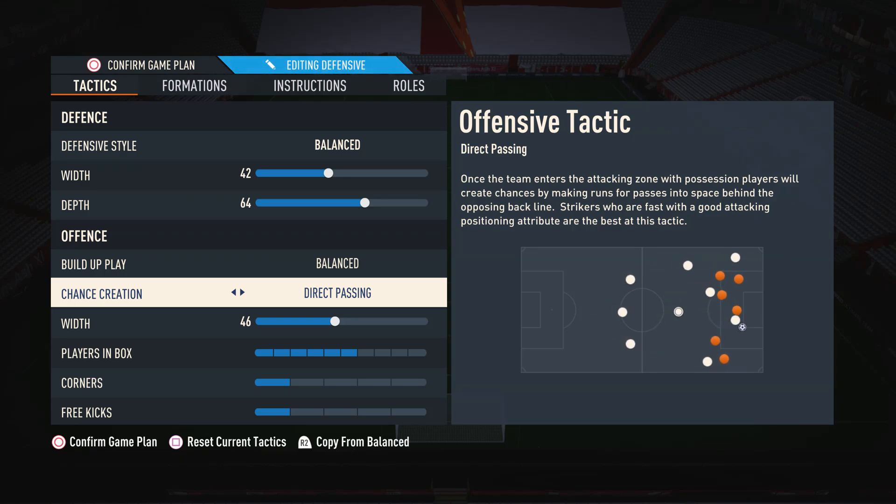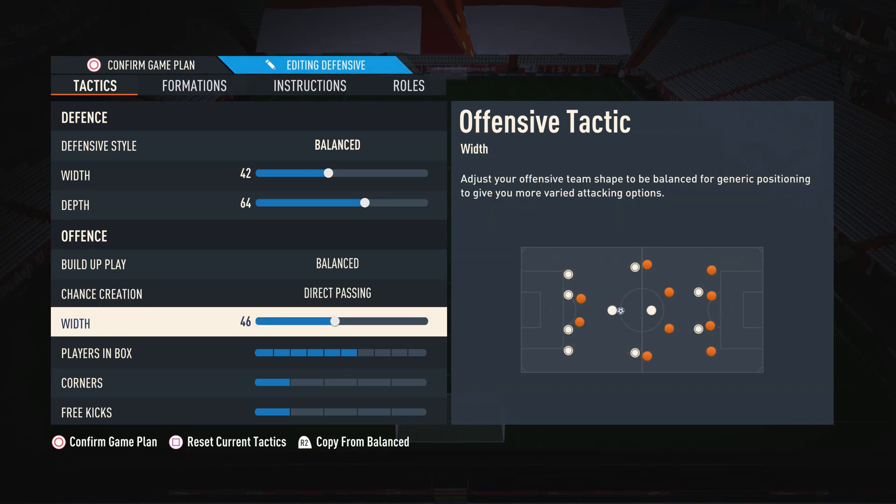Moving on to chance creation, an absolute must in my opinion is direct passing. Direct passing makes your attacking players bunch up against the opposition defenders, meaning you can do the very overpowered 1v1 isolation plays to create as many chances as possible. Players will also make those extra movements into the penalty box so you can get off that extra pass to guarantee goals and minimize the RNG of the goalkeeper saving it. As for the attacking width, I have this on 46 — the 4-2-3-1 narrow is obviously a narrow formation, so you don't want to add crazy width, but you also don't want it too narrow as it can get congested in the middle.